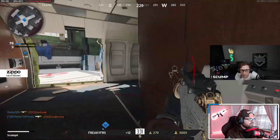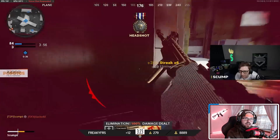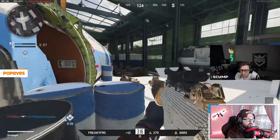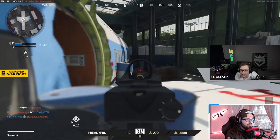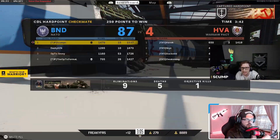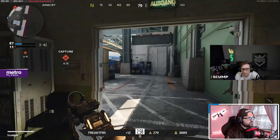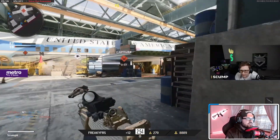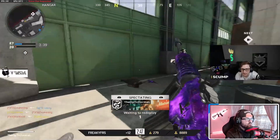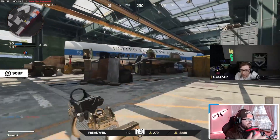I don't know if you guys have seen me cover this map in the past, but personally I cannot stand the way the hardpoints are set up on Checkmate. I don't enjoy the fact that they're not covering all four corners of the map and the middle. For me, P3 is basically identical to P1 on this map — they're both hardpoints that are right in the middle of the map and they're contested no matter which area you're spawning at, except for times when you can get in and set up a spawn trap. P1 and P3 are just your typical middle-of-the-map entry hardpoints.